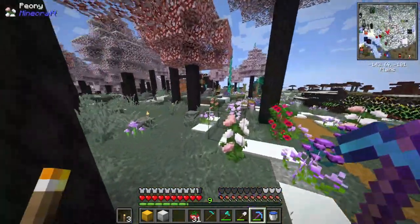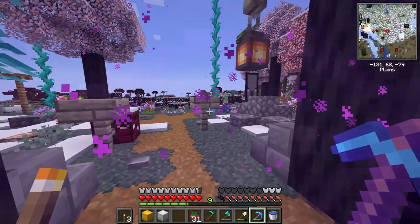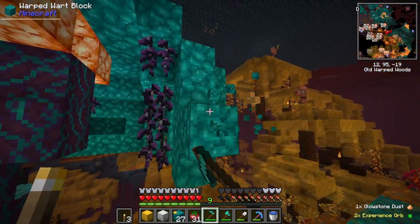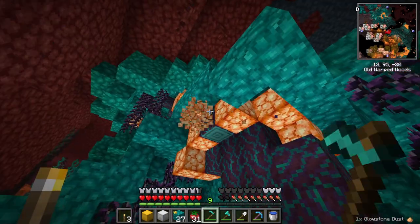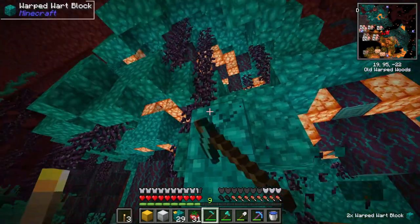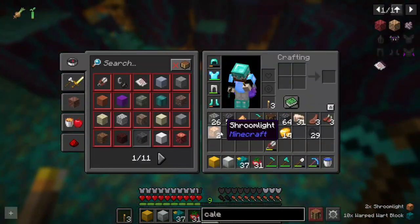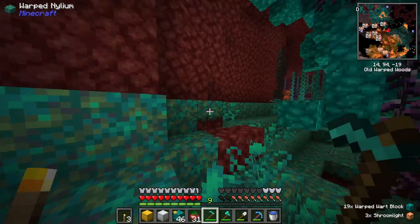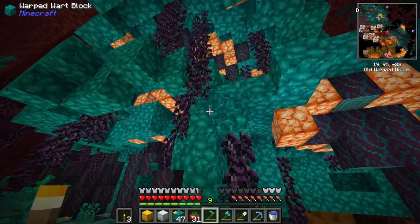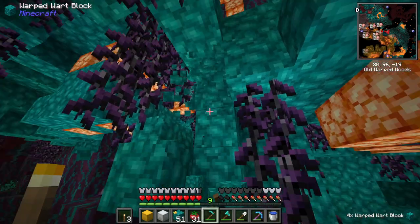Now that we got all that, it's time to go to the Nether. I need to go get myself some warped nylium and crimson — not roots, the red and green blocks. Thinking of it, we're also gonna need lights, and these shroom lights — sorry folks who cringed at me calling them glow shrooms, I haven't played with them in a while — but we need lights; the Christmas tree needs lights, so getting this will be perfect.